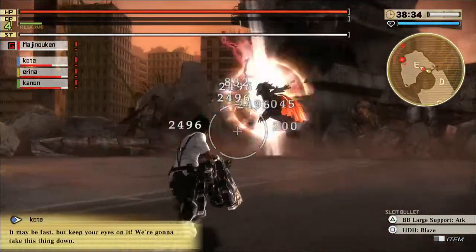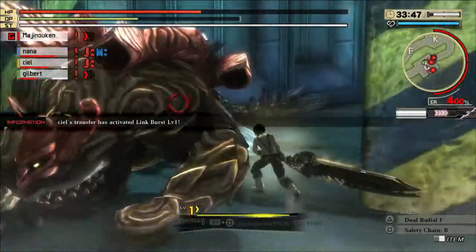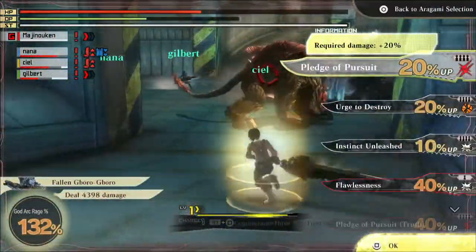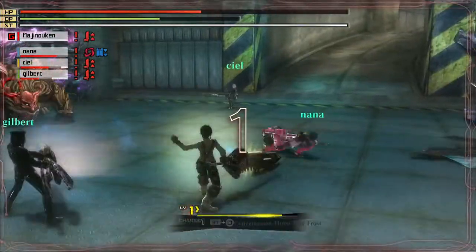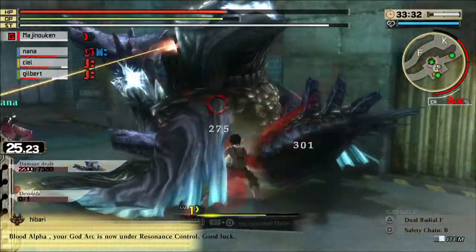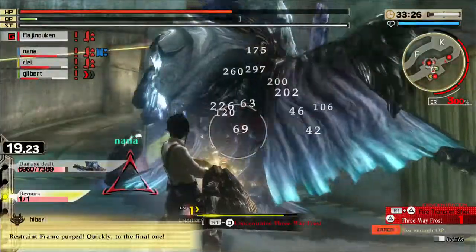At a certain point in the story you're going to unlock the ability to do Blood Rage, thanks to Leekha. The game gives you a very generic explanation on how to do it, but a more advanced way of knowing is that the Oracle cells in your God Arc go bananas, and depending on your actual Blood Art, that determines the type of pledges that you can get for Blood Rage.